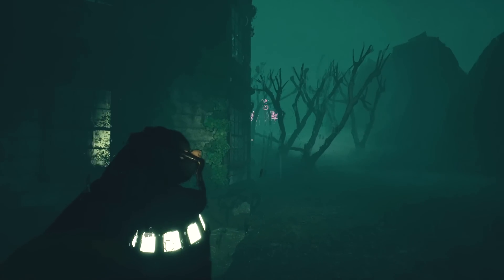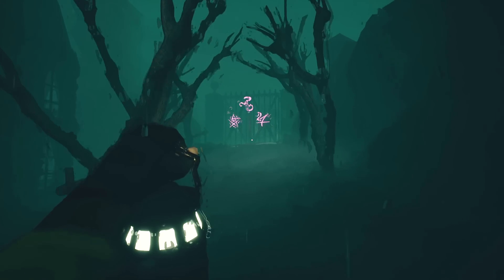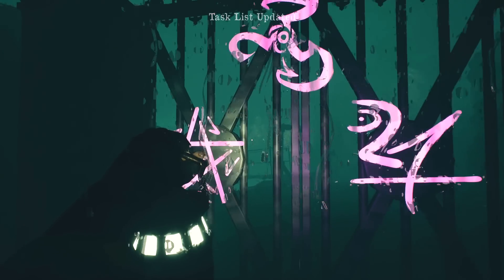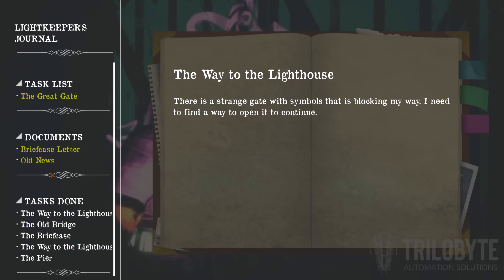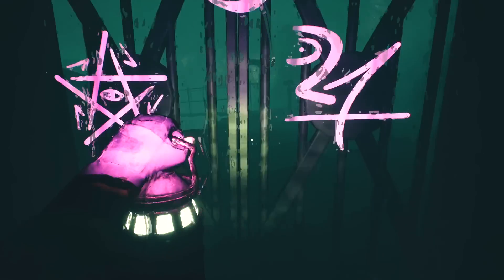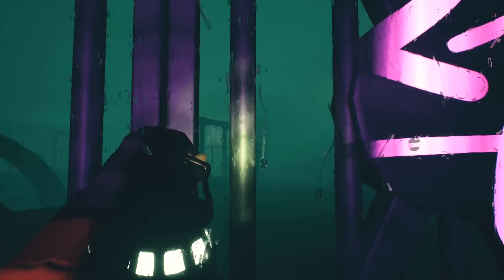I've seen some of these symbols before. I bet the task list has been updated. The task says there's a big gate with floating symbols blocking my way to the lighthouse. I need to find a way to dispel them to unlock the gate. I've only been here a little while but things are getting eerie very fast. Beyond there it looks like there's another bridge — and I guess that would be the bridge to the lighthouse.